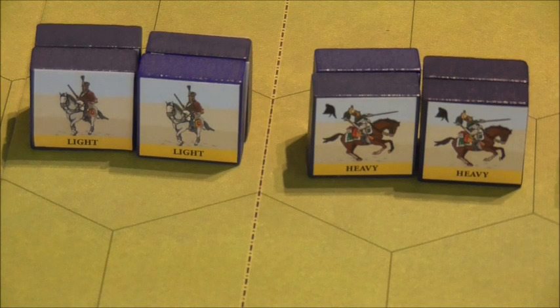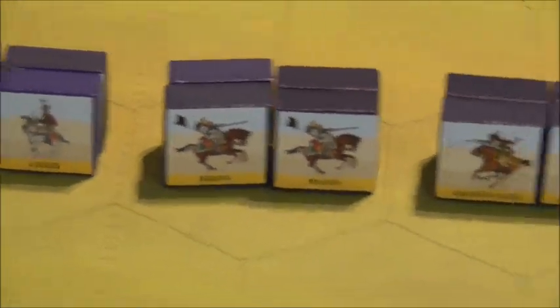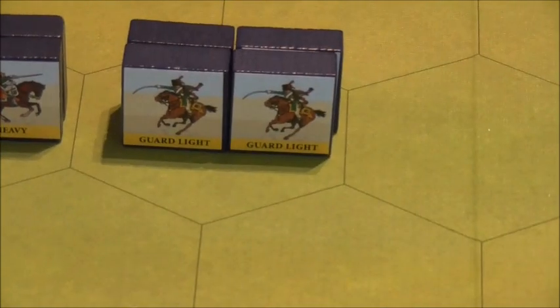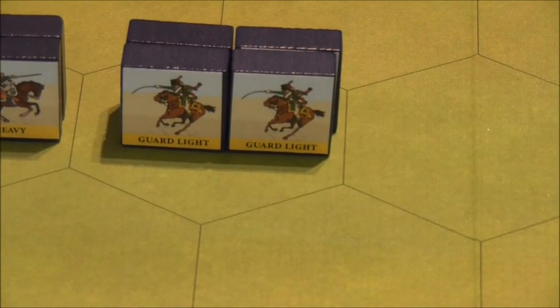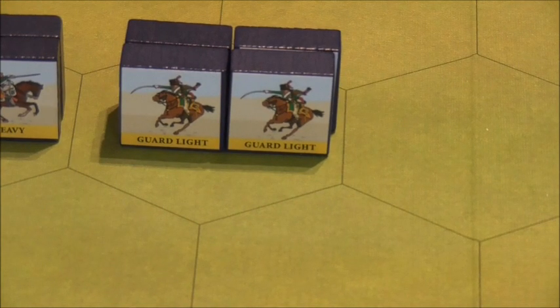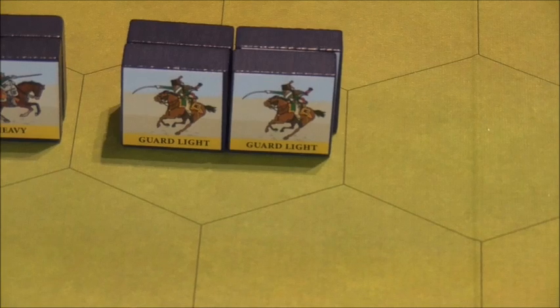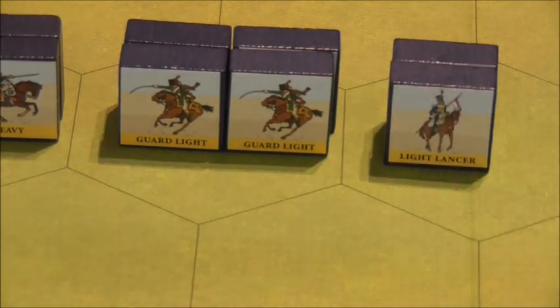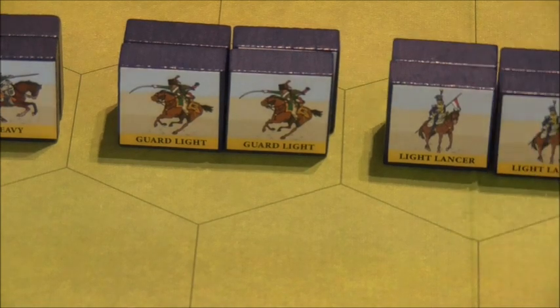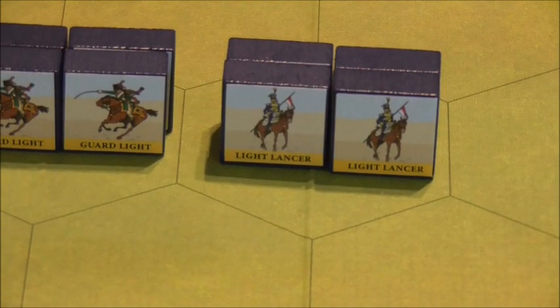Then 4 units of 16 blocks of heavy cavalry, 2 units of 8 blocks of guard light cavalry, and I forgot to put out light lancer cavalry — there should be 4 blocks of them. Let's get them out to complete the picture. So the French are building up their cavalry and we've now added a unit of light lancers.